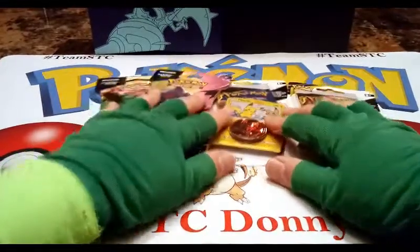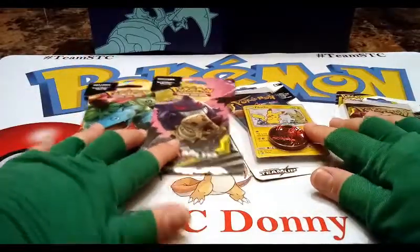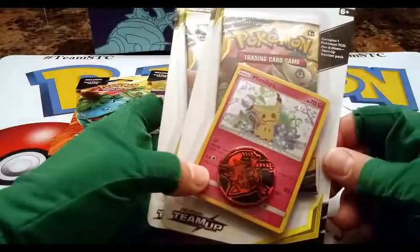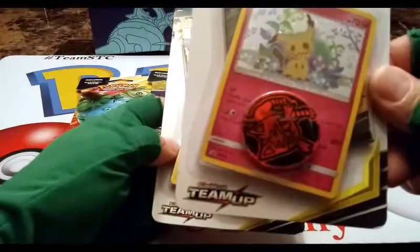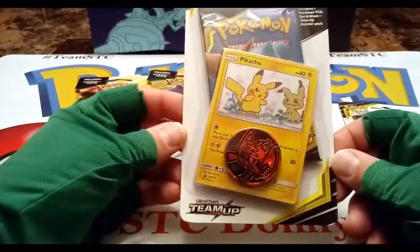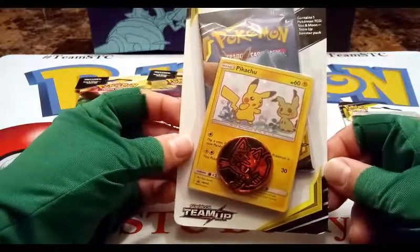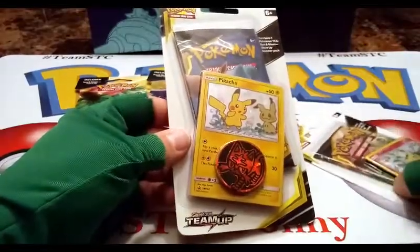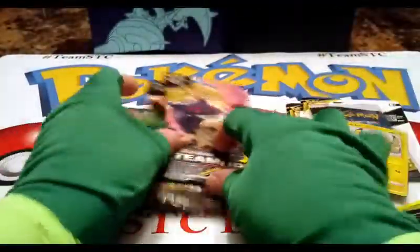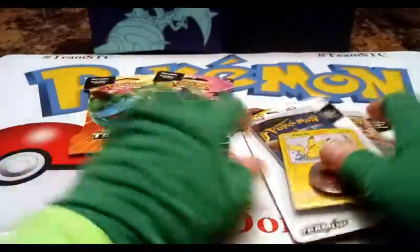STC Donnie here, welcome back to my channel — or welcome if you're new. Today I have two of the new Sun and Moon Teema booster packs, as well as these even newer blister packs: one featuring Mimikyu holographic promo SM163 and the other is a Pikachu holographic promo SM162. Both have a Litten coin and both have one Teema booster pack. I also grabbed a couple of extra Teema booster packs to open along with it — a couple of different artworks. Let's go!